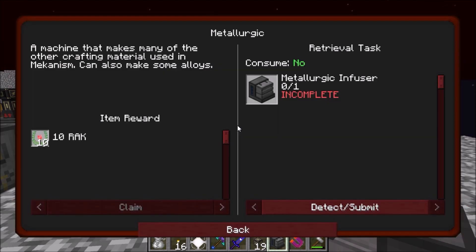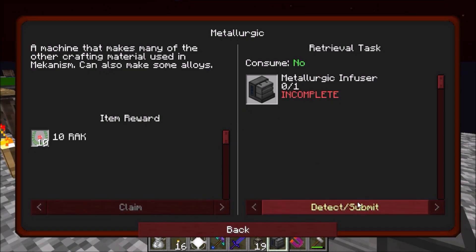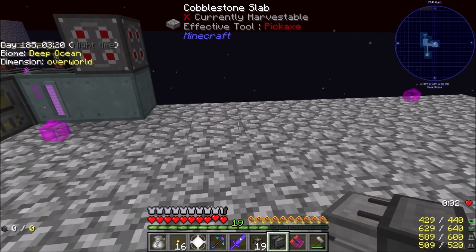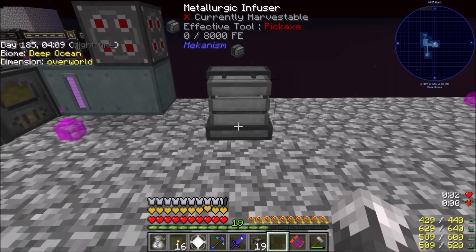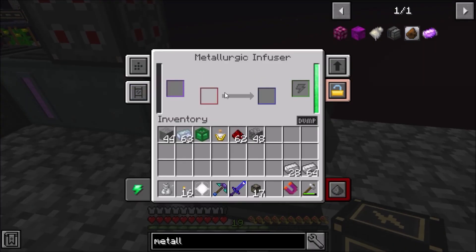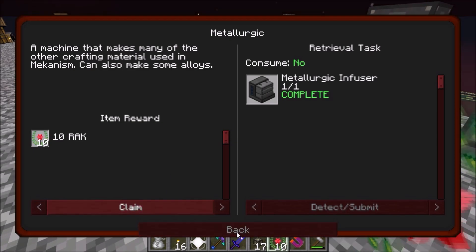We're going to complete a quest — complete, detect, submit — I made the metallurgic infuser. It finally accepted it, so there we go. Hooked that up, it's got power. This will allow us to make all of our base components for Mekanism.